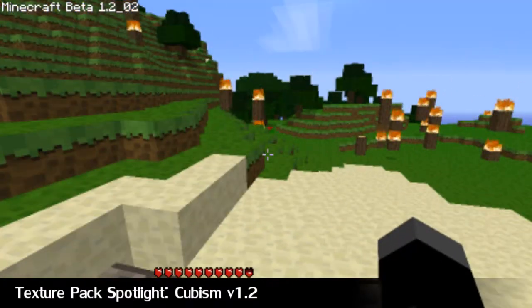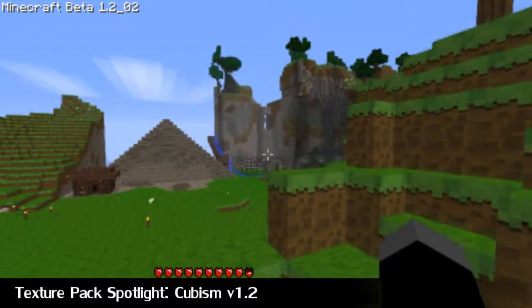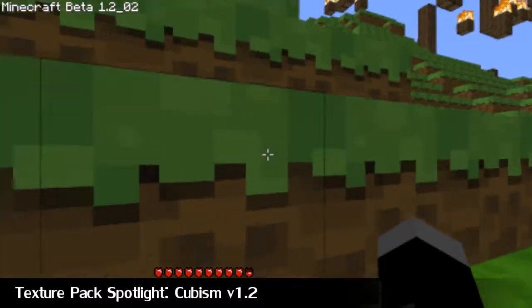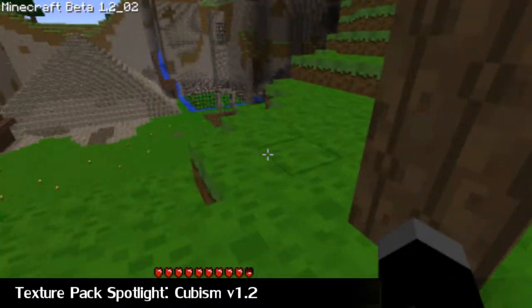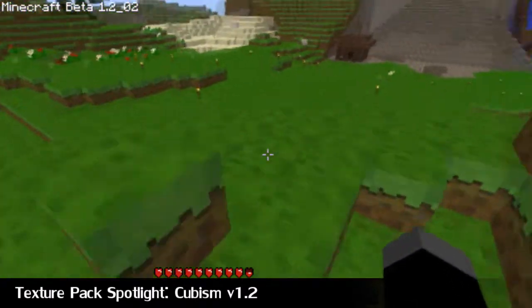First feature in today's show: Texture Pack Spotlight, Cubism version 1.2. This is a texture pack I just picked up off the forum today, and I really like the look of it from the screenshots, so I decided to apply it to my game and put it in Minecraft Weekly to show you all.